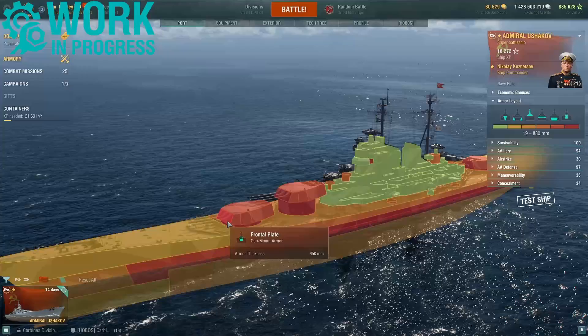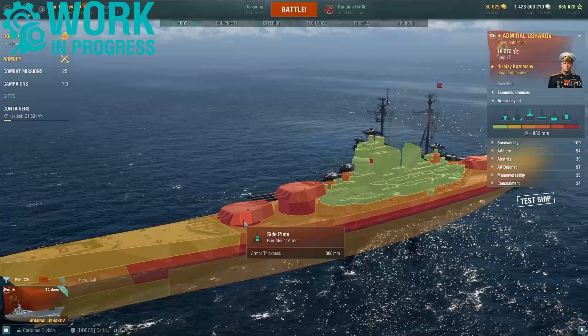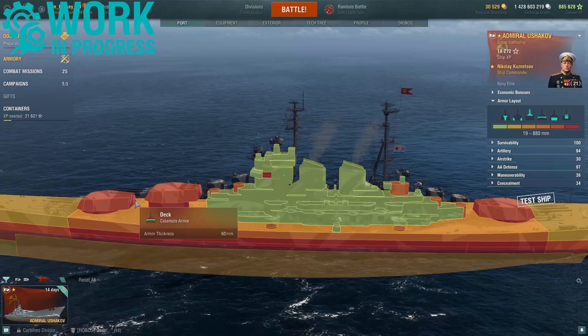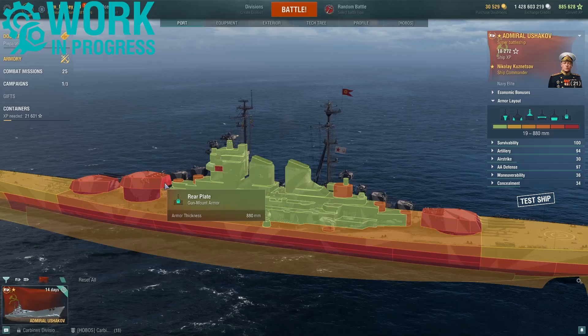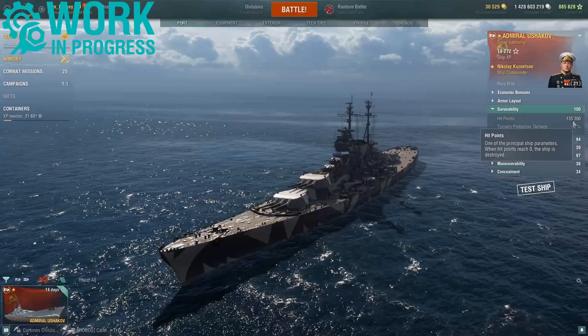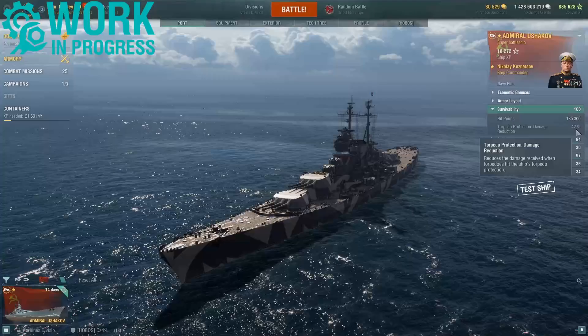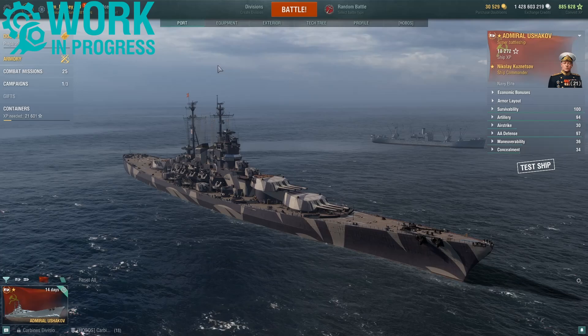The superstructure is 19mm. The main gun turrets get very strong protection: 650mm frontal plate, 370, 230, with sloped plating at 350, 300, and 250. The rear plating is an insane 880mm — insanely well protected. This ties directly into the survivability: a truly massive 135,300 hit points and a very strong torpedo protection damage reduction of 42%. Incredibly impressive armour layout overall.